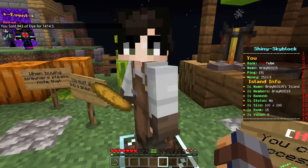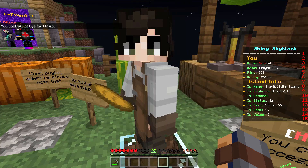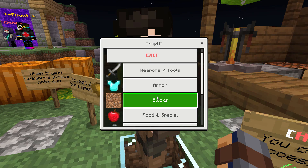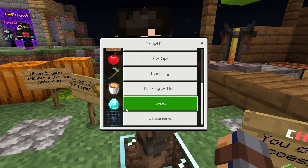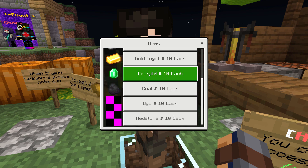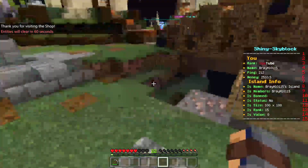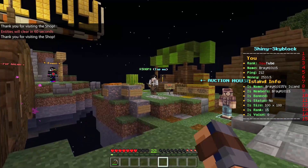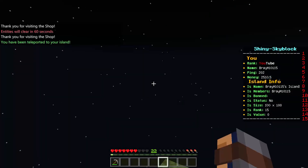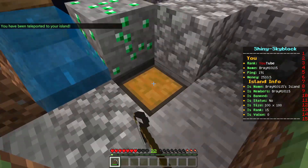How much is redstone? Three dollars. Emeralds are 10, diamonds are 12. It says 10 dollars but okay. Slash /is tp — that's how you get back to your island. Do I have enough cobble for what I want to do next?